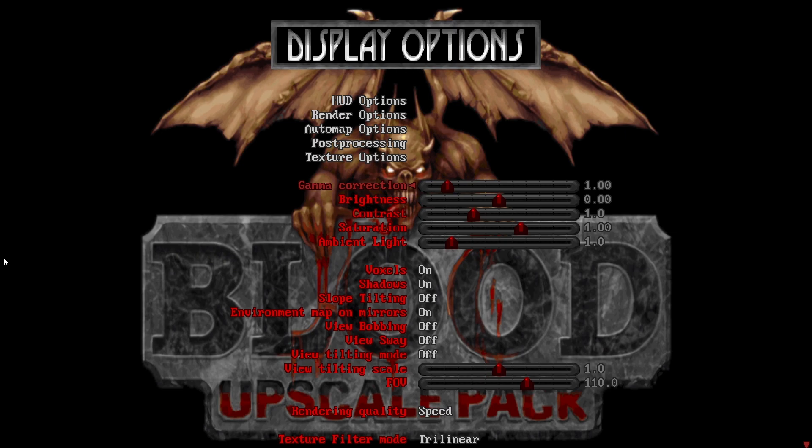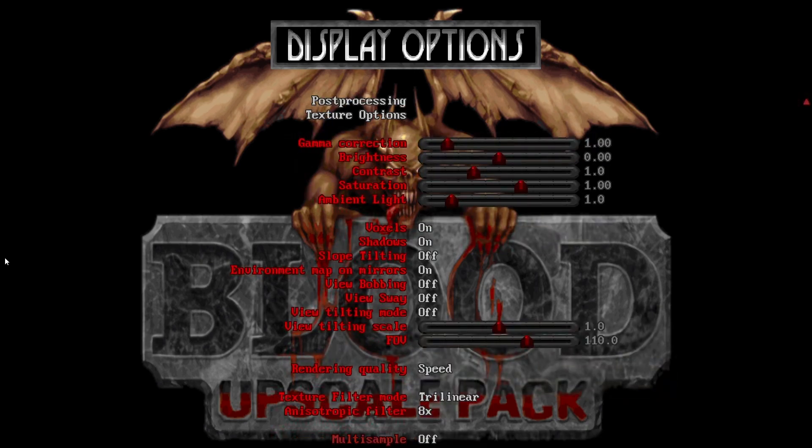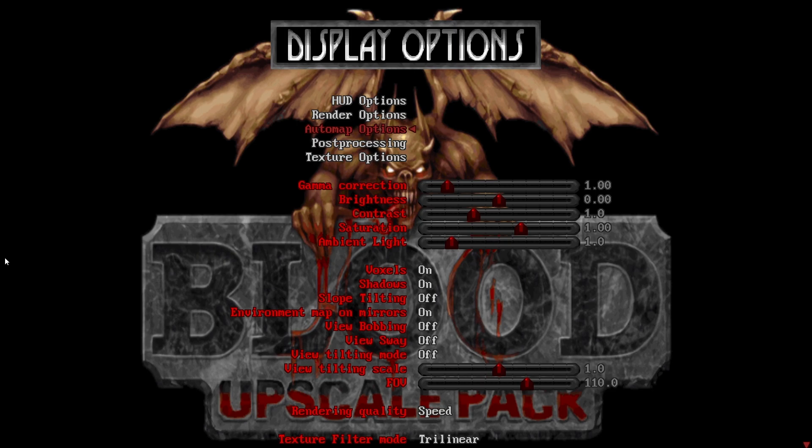The other settings are standard stuff. You definitely want voxels on if you want to see the benefit of downloading the voxel pack. I have bobbing off. The rest of this is independent and won't change how the game looks, just how it behaves — with the exception of the two at the bottom. I have linear on and the anti-strobe filter set to 8x. Multi-sample I have off, but that's up to you. Once those are set, I'm going to go ahead and launch the game.